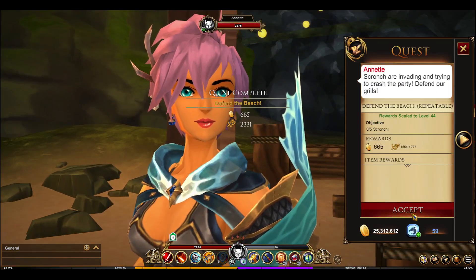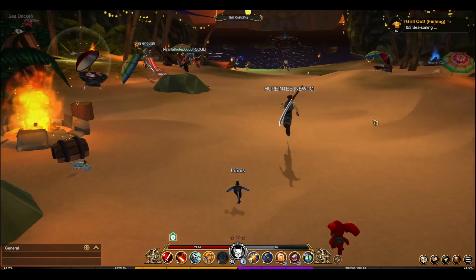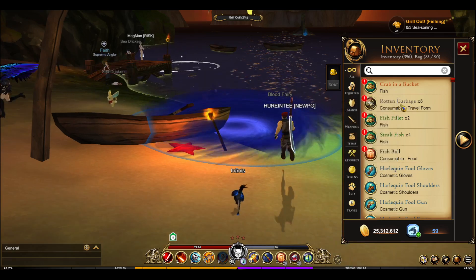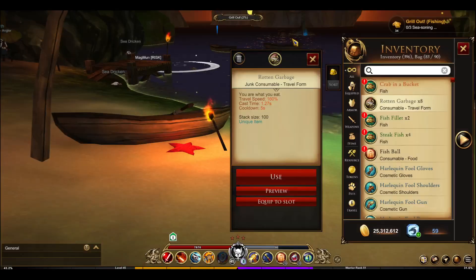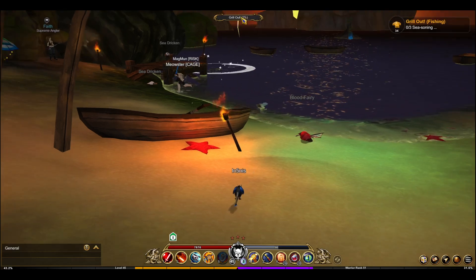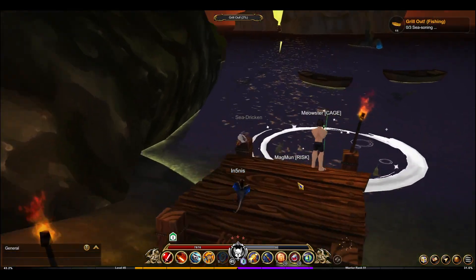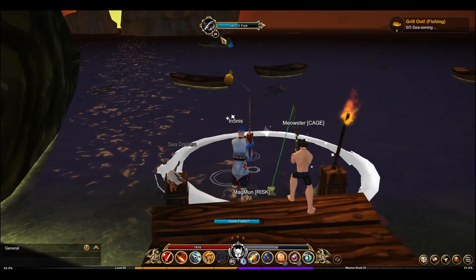You can accept the quest again, but the one you really need to focus on is the Grill Out. Currently there are no gear drops that I've noticed except for this consumable travel form called Rotten Garbage. It's temporary. I've been hearing that once we get the Grill Out up to 100 percent, a dungeon will actually show up - but I'm not sure. There's no actual proof of that dungeon showing up once the Grill Out reaches 100 percent.